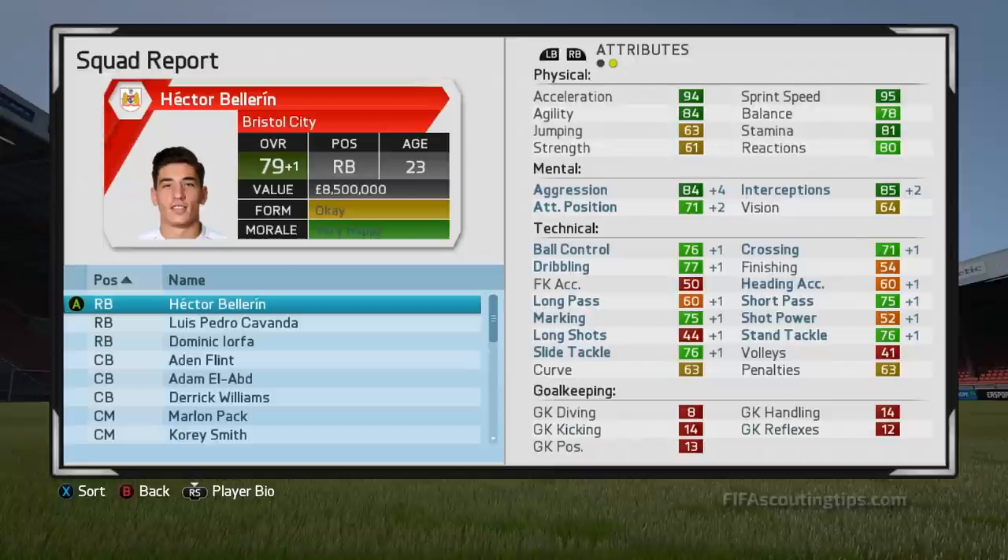First up we have Bellerin and he is now at 79 overall at 23 years old. He is just so fast now — 95 sprint speed and 94 acceleration, got to be one of the fastest players in the game at this point. He's also got 85 interceptions and 80 reactions. If his interceptions go up one more point, he'll have the tactician speciality. And as before, he is very well rounded in terms of his technical stats.